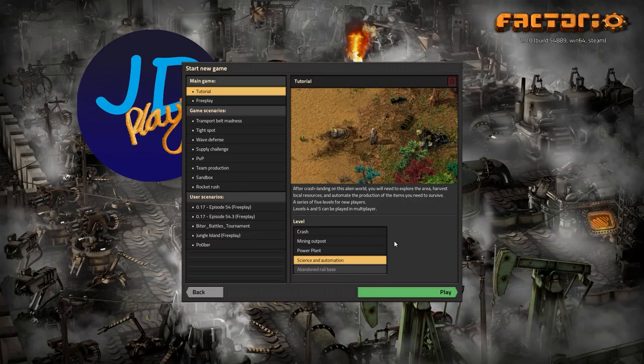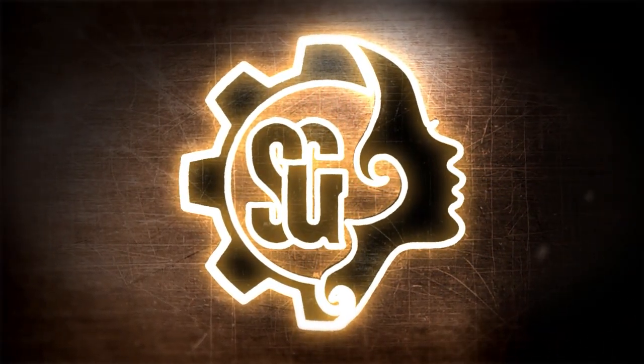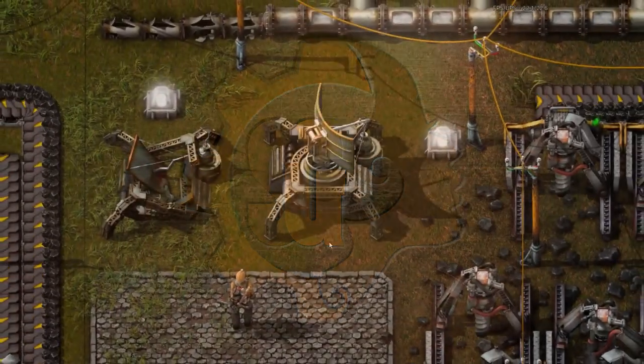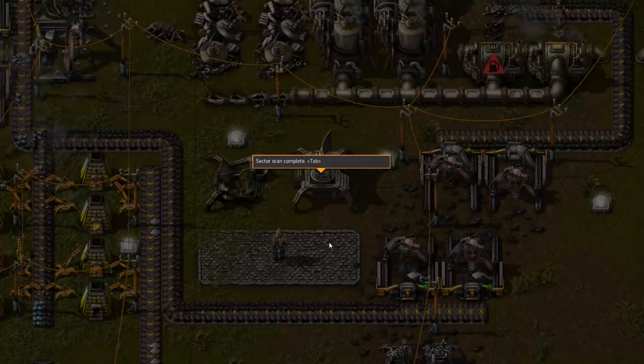Welcome back everybody. Today we are focusing on level four of the Factorio 1.0 tutorial which focuses on science and automation. Level four starts with a cutscene - I don't think this was in the original tutorial. The sector scan is complete, picking up where we left off with level three. Pressing tab gets into my inventory but it's probably a completely different button for you guys.